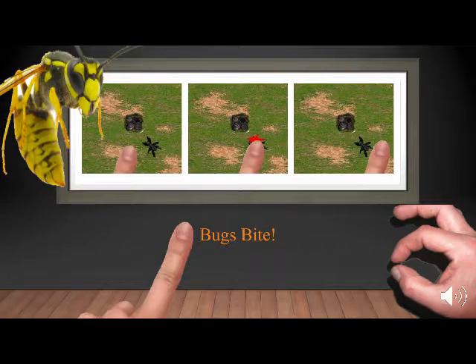When the user does get bitten or stung, we'll use the haptic vibration feature supported by most mobile devices to alert the user they've been bitten. With each subsequent bite or sting, the screen gets a little more blurry — again sending the message to the user that you are the tower.